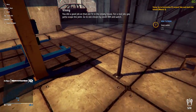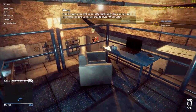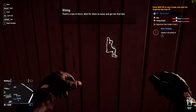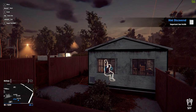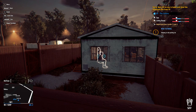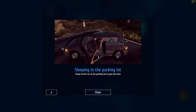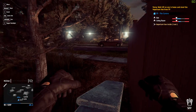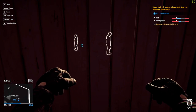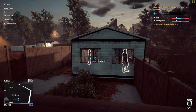It's pretty cool — if you've ever played Skyrim you'll recognize it. You did a good job on that old TV in the empty house. For a real job, you've gotta scope the joint — go to 111 by 7am and watch. So I did that completely wrong — it's actually been about half an hour in real life. I came here way too early; I thought it said before 7am but it was around 7am, so I've been sitting here doing absolutely nothing. I need to wait for them to leave the house.